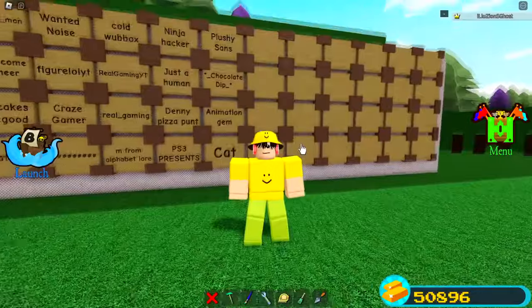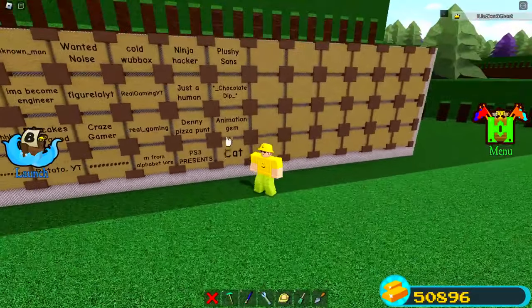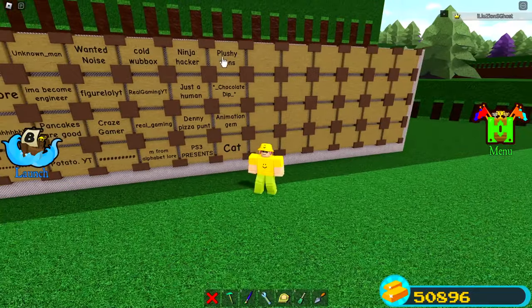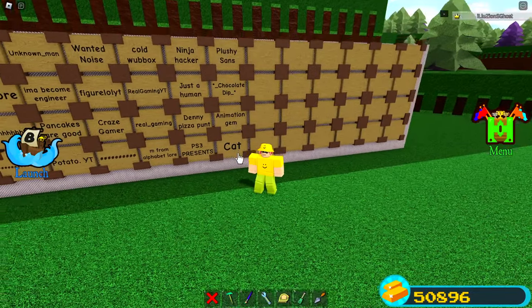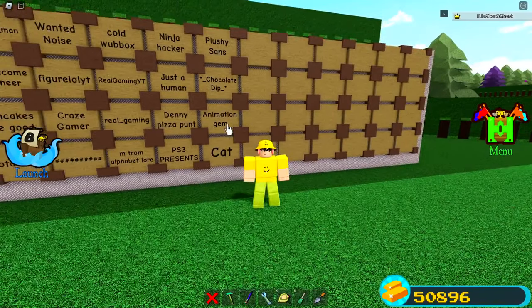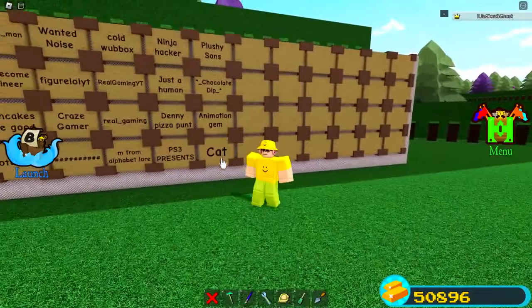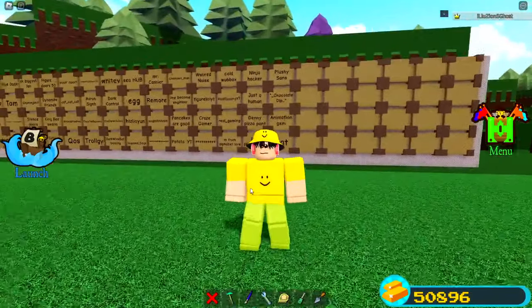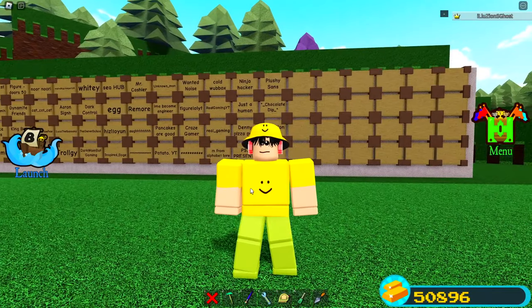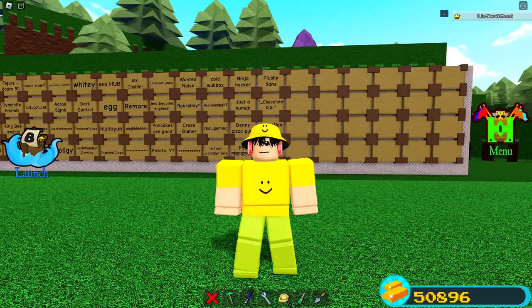We have added three new people to the fan wall — we got Chocolate Dip, Animation Gem, and Cat. Congratulations to all three of them for getting their names up on the family wall. If you want your name up there too, all you need to do is hit that like button, subscribe, and leave a comment down below.